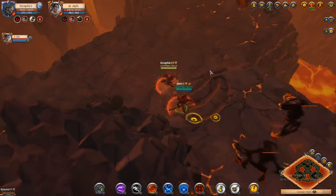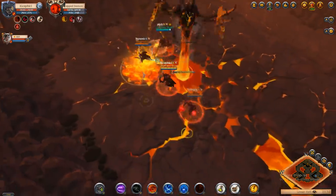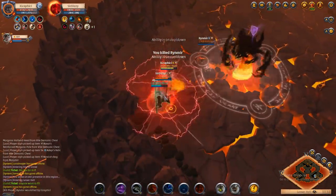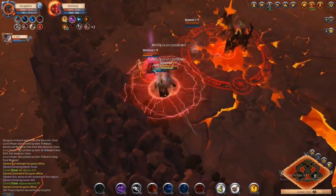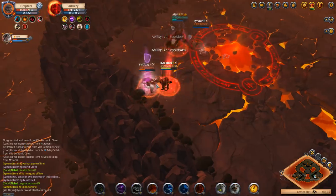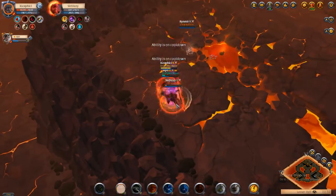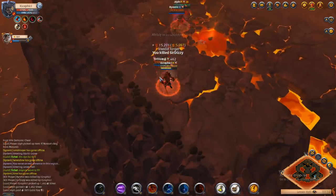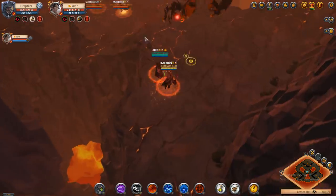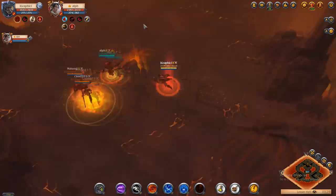Hey everyone, it's your boy Graphic back with another video. Today we're going to be looking at the 2v2 hellgate slingshot build. A lot of you are wondering what makes this build so devastating — why it can just erase players, why you're not getting CC chained, and what builds make this successful. We're going to look at each ability in detail and explain why we run them so you can run this successfully on your own.